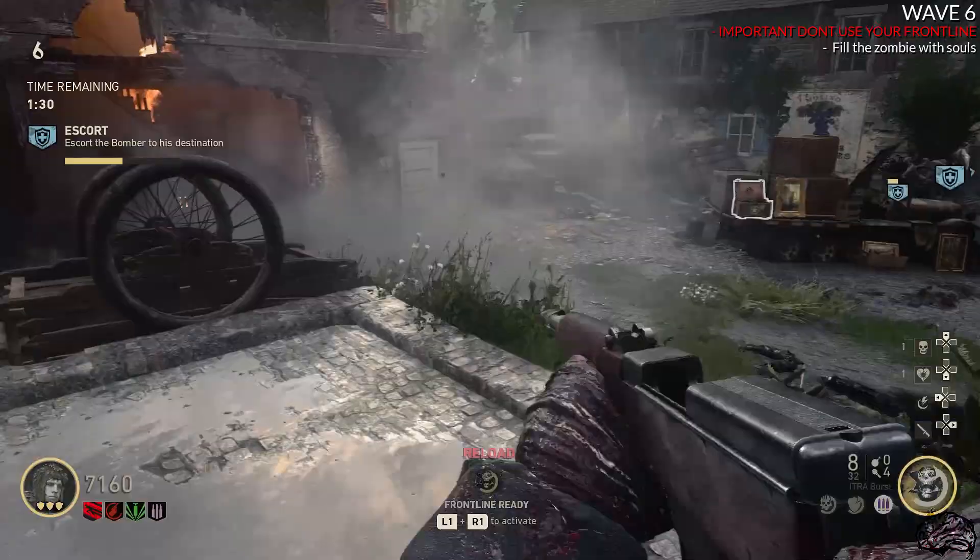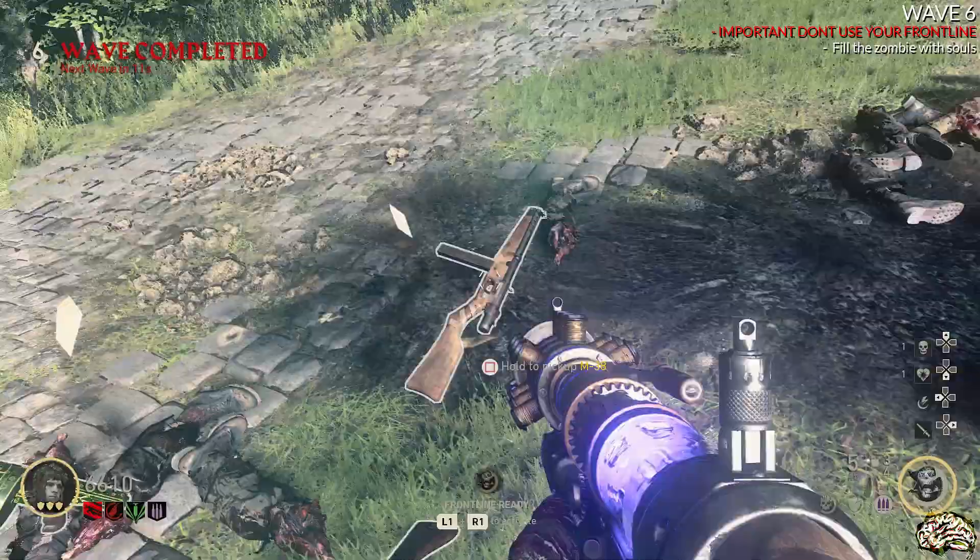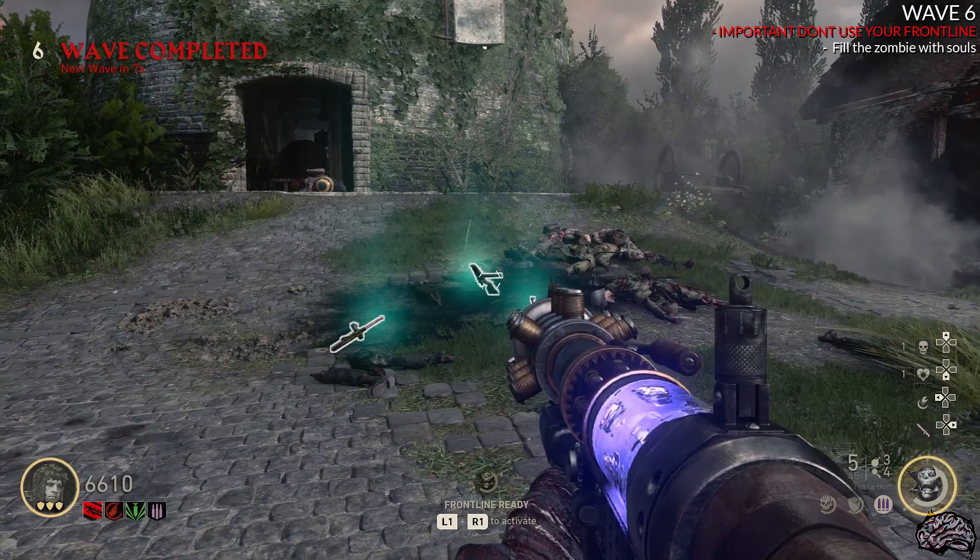Go ahead and finish the objective round, and while it's finishing, take note of how much Frontline charge you have. If you do not have an overcharged Frontline by now, this is when you're going to use an uberlot consumable to give you an overcharged Frontline. You need it to be overcharged for the wave seven escort.